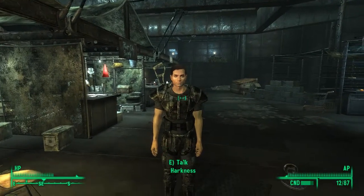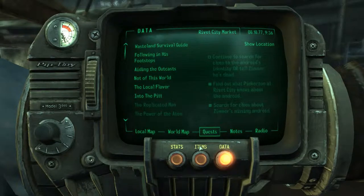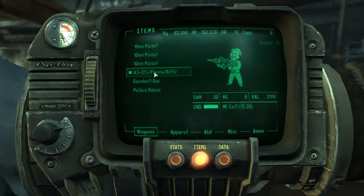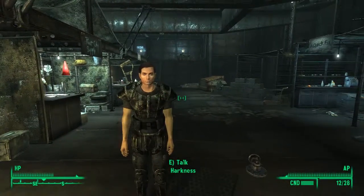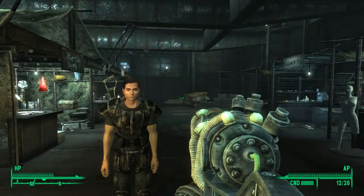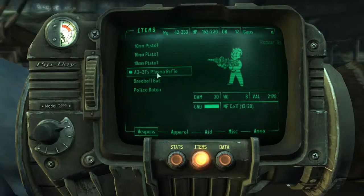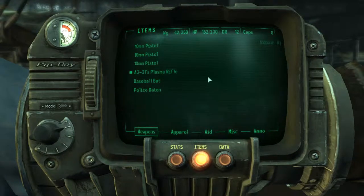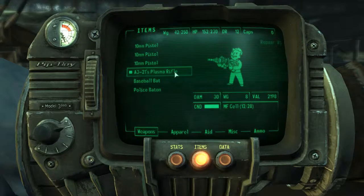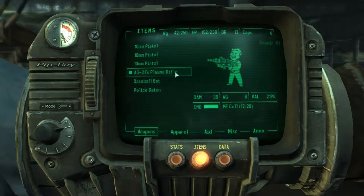So once you've talked to him, you've just got the A3-21 plasma rifle. Go to the item section and weapons — it'll appear there. Now let's take a look at the stats of the weapon. The weapon does 30 damage at full condition, it weighs 8, the value is worth 2,198 caps, and it runs off microfusion cells.